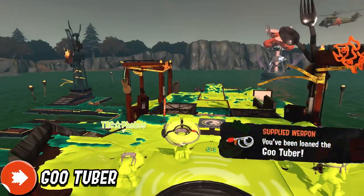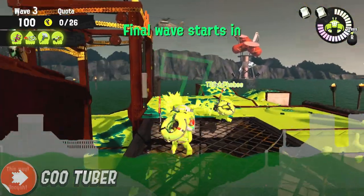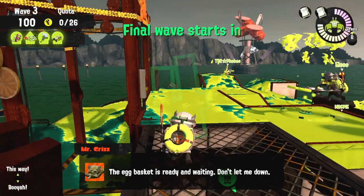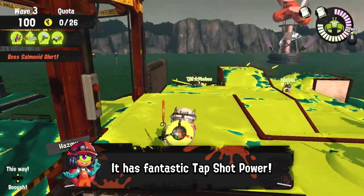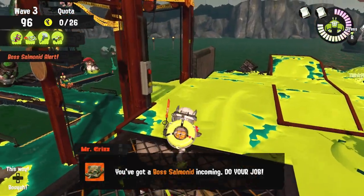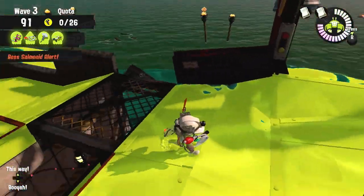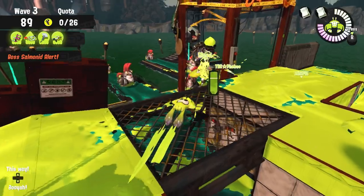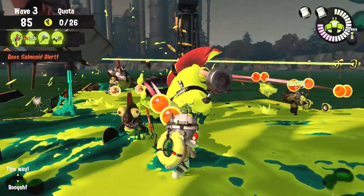On to the third wave where I get the Goo Tuber, which a lot of people struggle with. While its speciality is that it can hold charges while swimming, that's not really what you should focus on — it's the ability to have fantastic tap shots. Basically, if it's not a Steelhead or something far away, just keep tap shotting at them and it's a really powerful weapon. I'm hoping we won't rush to the shore but since we do, I decide to go and help to make sure everything goes well, and you'll immediately see how strong the tap shots are.